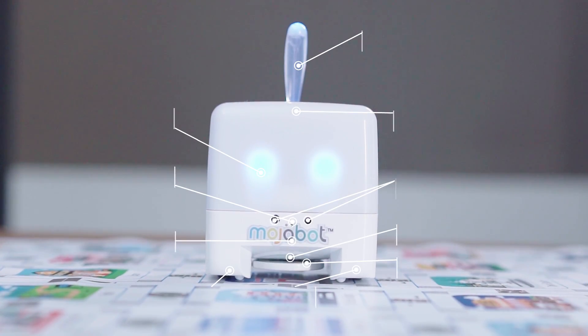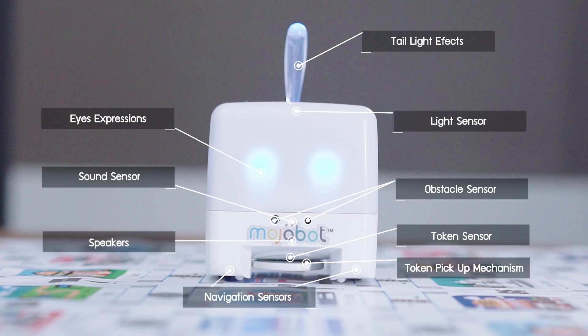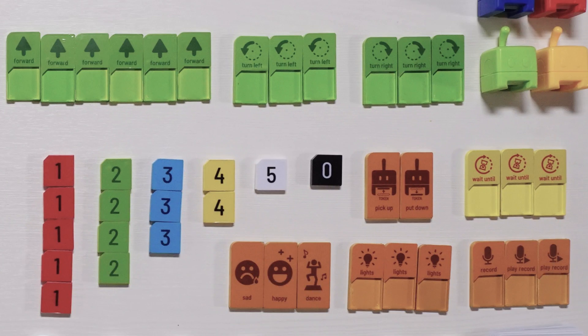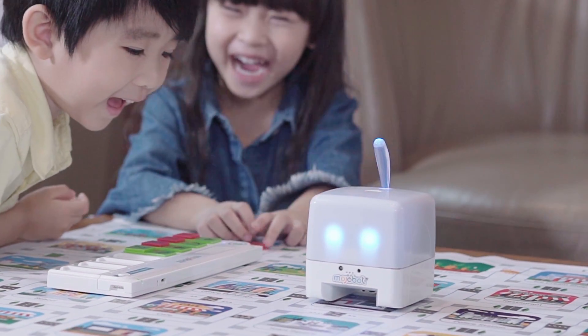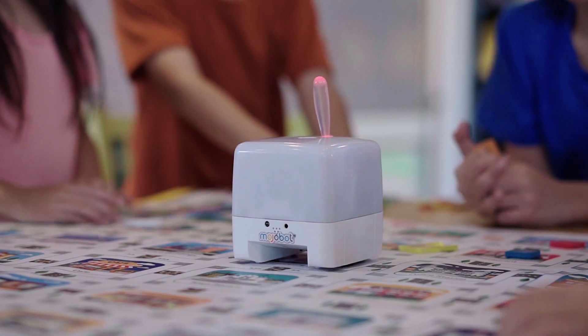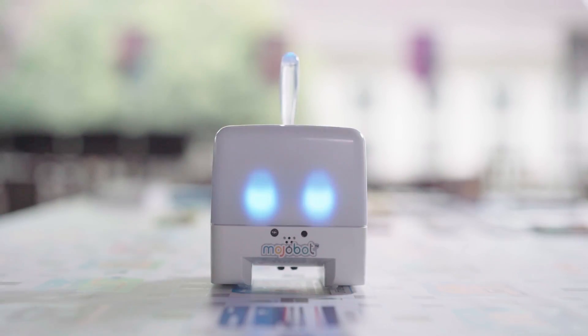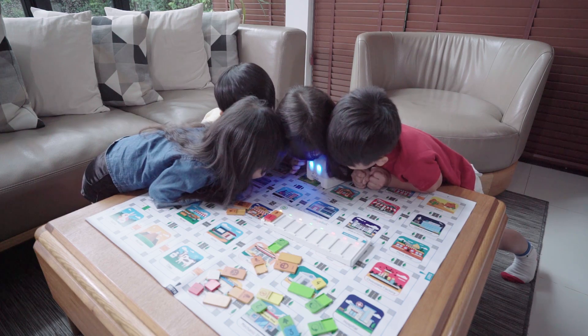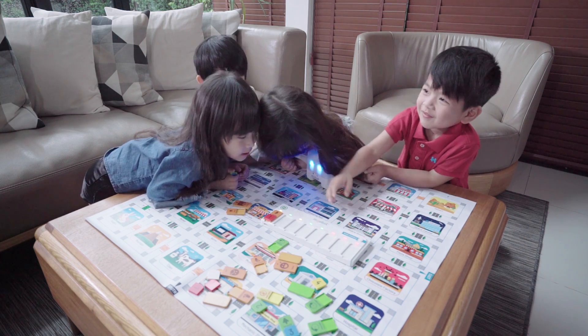Mojabot is an action-packed robot full of sensors and actuators. Command Mojabot using the console and lots of coding tags. Make Mojabot move and turn, show emotions, turn taillights to different colors, and record your own sounds.